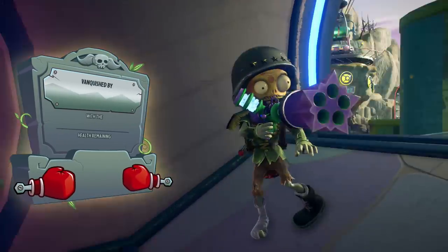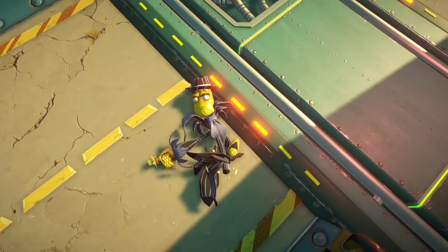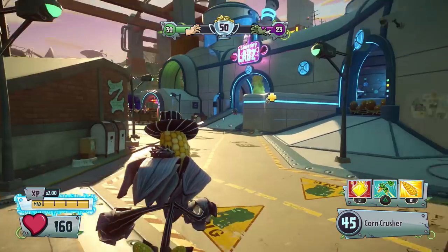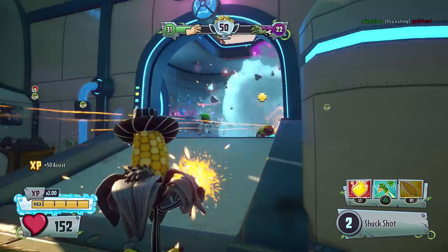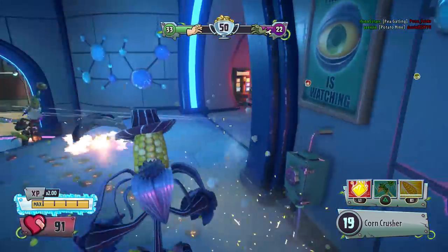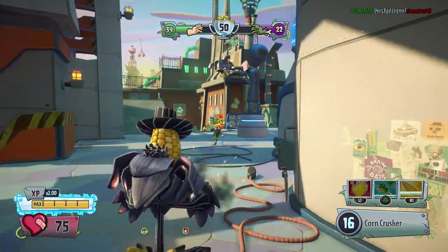That's why Mob Cob is number five. I do think the Mob Cob is more fun to play than the Party Corn. He's not unfun to play, but when it comes to trying to do well, he wouldn't be my first Kernel Corn of choice. There have definitely been worse rounds I've had with the Mob Cob. He's a tough one for sure.